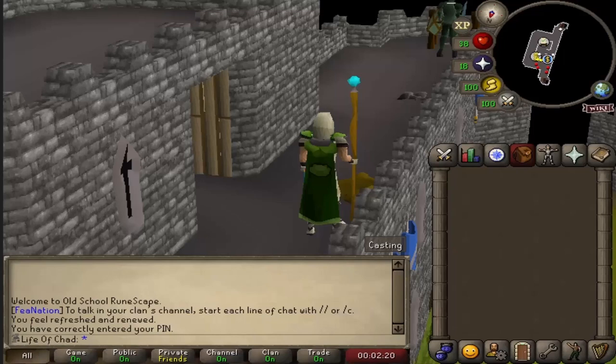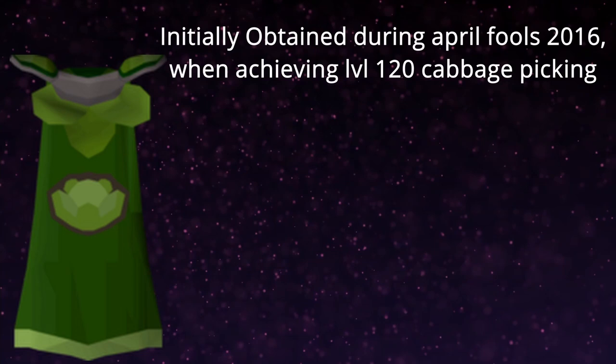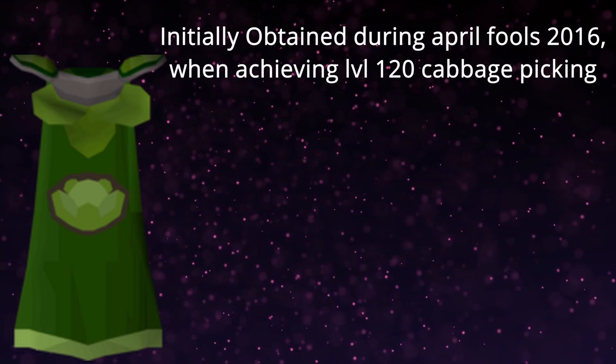When picking up the Goblin Staff and the Chronicle, I also picked up the Cabbage Cape — an item initially attained during the 2016 April Fools event when players achieved level 120 of the Cabbage Picking skill. This is one of my favorite events that Old School Runescape has ever created, and I wish they would do it again. When players trained to this level, they were able to purchase the Cape from Corpus Varza for 10 cabbages.